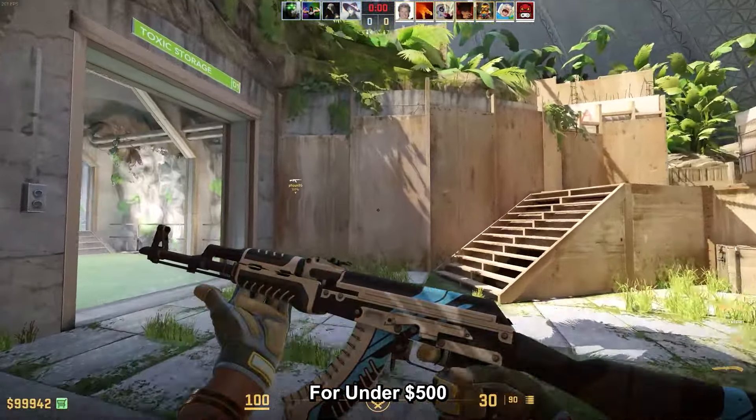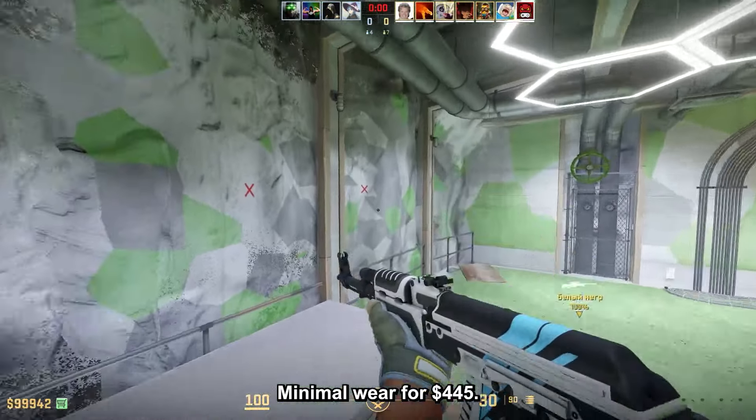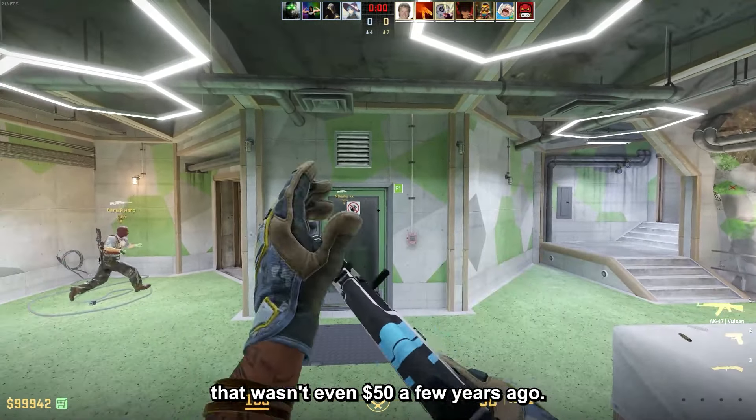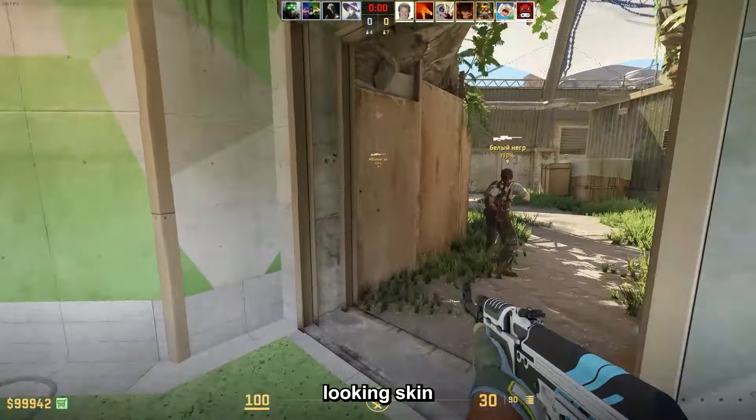For under 500 dollars, we have the AK47 Vulcan minimum wear for $435. This is another OG skin that wasn't even 50 dollars a few years ago and now is almost 500, but it is a classic and very good looking skin.